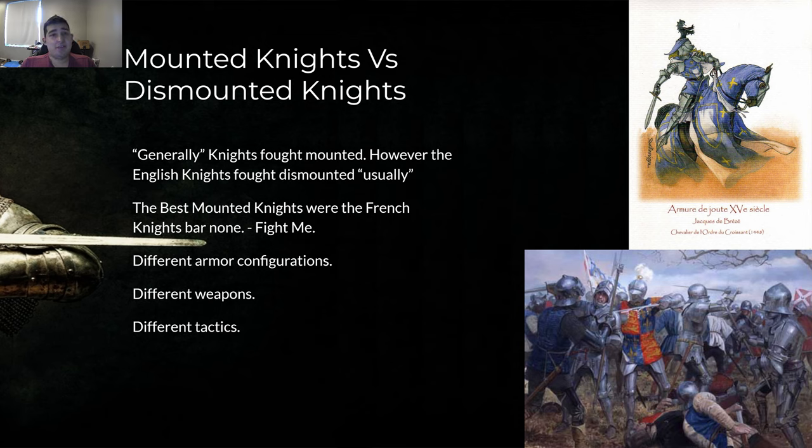Dismounted knights had different armor configurations — if you're standing versus sitting, you need armor that's more flexible and protects you while standing. They also had different weapons: a halberd, a pole axe. Mounted you'd need a lance, axe, or mace. Different tactics too — you could fight in lines, go through a forest much easier than on a horse in full armor. The DnD knight is one that is dismounted. Knights either fought mounted or dismounted — that doesn't mean they couldn't dismount and fight on foot, but their armor and weapons weren't configured for it, so it was generally weaker.